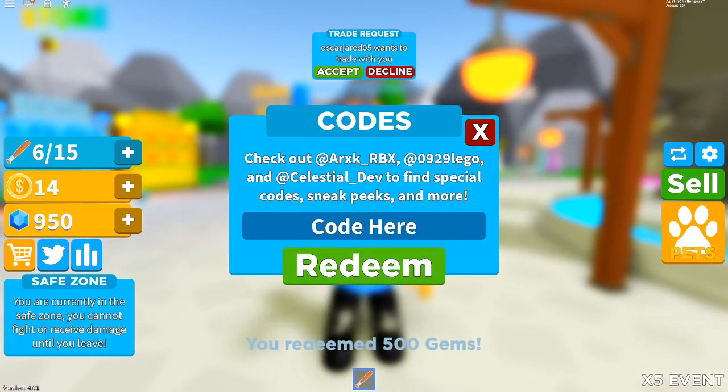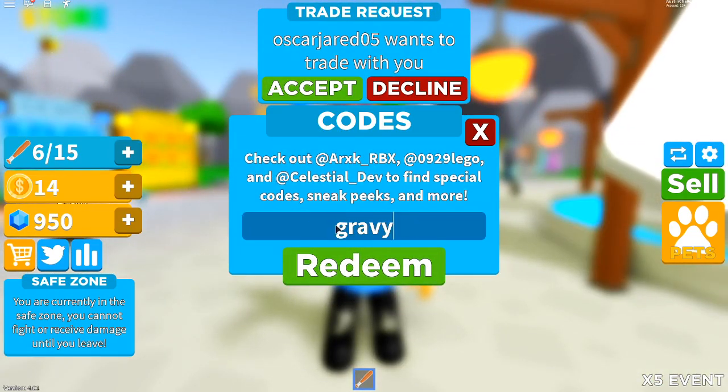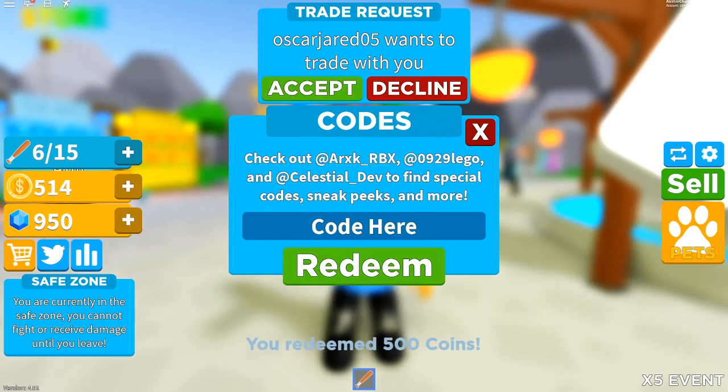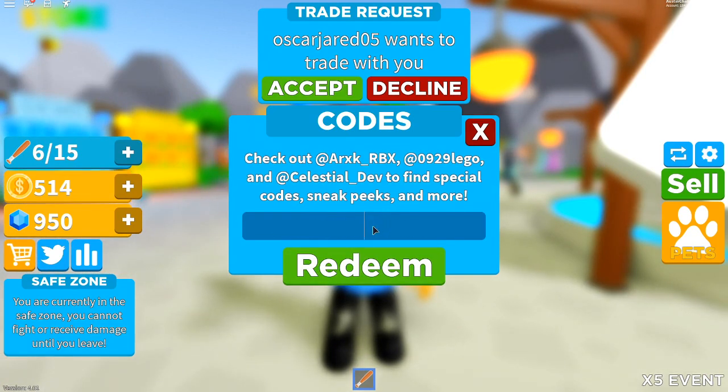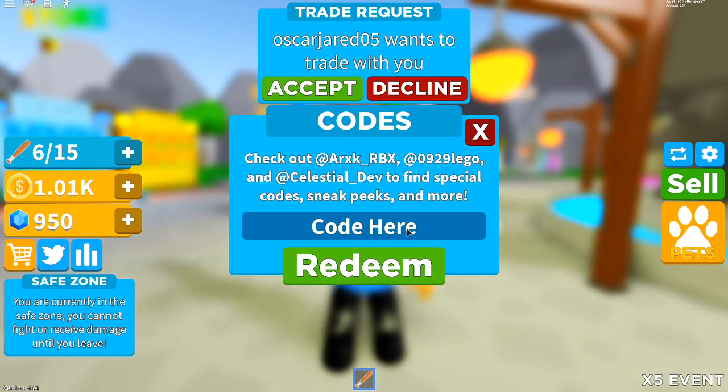The next code is going to be 'Gravy' — just like this — hit enter and boom, we get so many cool coins, which is really nice. Next code is 'RazorfishGaming' — capital R, capital F, and capital G — and boom, even more coins.